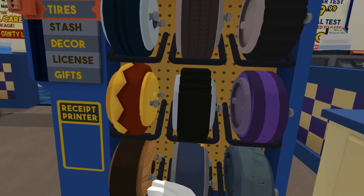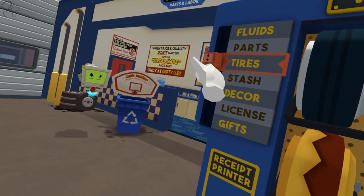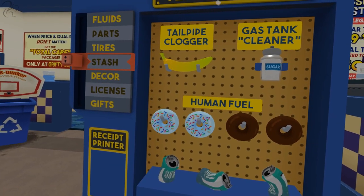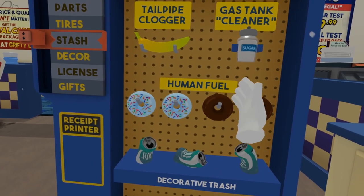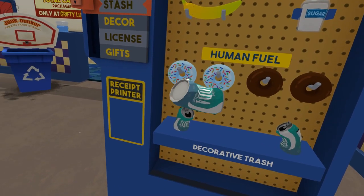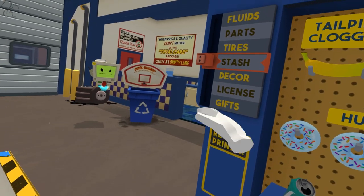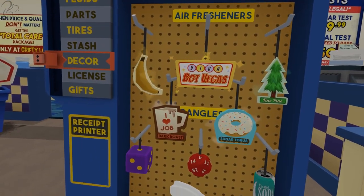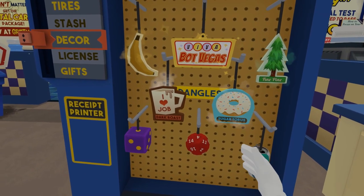Whoa, nice wheels, bro. I think it's made out of wood, that one. Let's have a good stash. Tailpipe clogger. Gas tank cleaner. Sugar. Oh my god. Decorative trash. It's cold soda, not pop. Daycore. Oh, look at this - Fine Pine. Little smellies. Sugar Taurus.